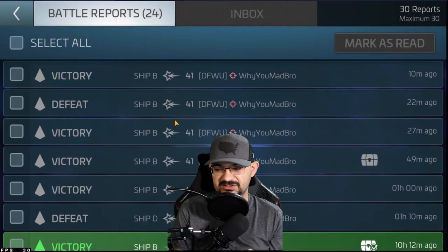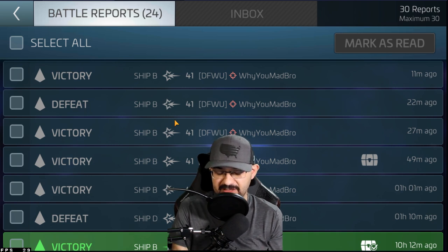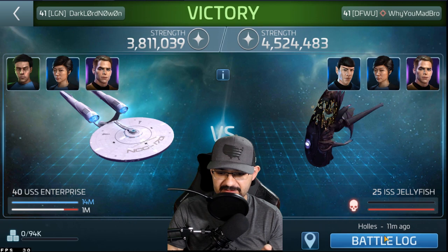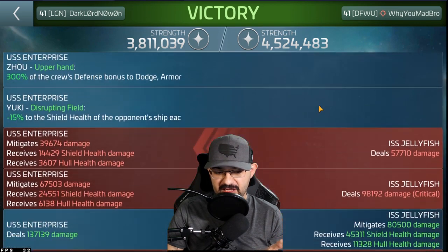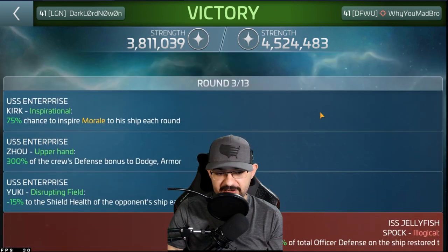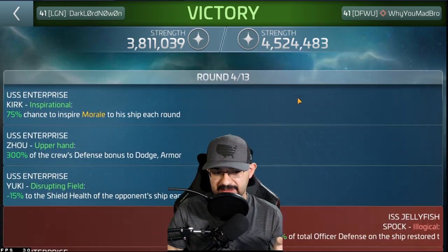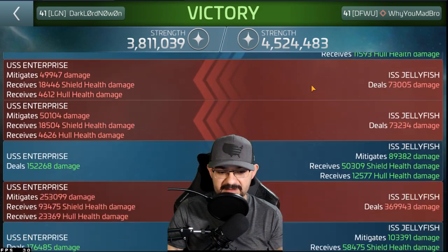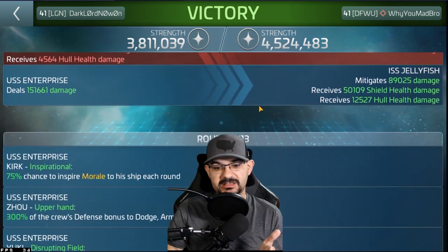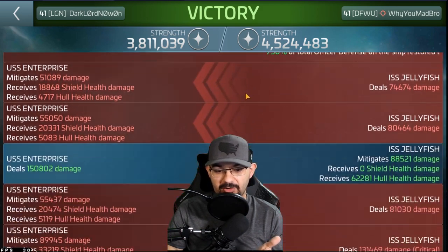So let's see if the Enterprise shield mechanic works differently from Spock's. Spock's ability is that whenever morale pops, you get an X percentage of shield. The Enterprise's ability is that if morale pops, you get an X percentage of shield every time it gets hit per round. As you can see with Spock, we're able to strip the shield successfully — my Yuki activates each round, stripping his shield about 15% each round. So by the fourth or fifth round he has no shields left, because Spock has nothing to replenish it. But with the Enterprise, it either strips it completely or doesn't strip the shield at all.